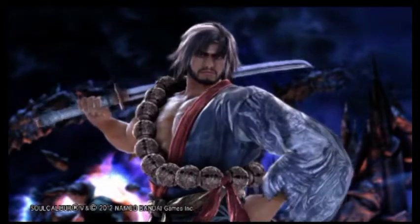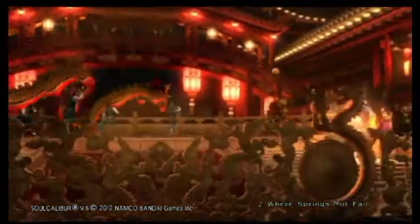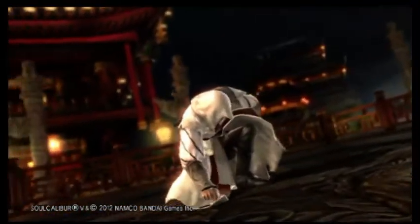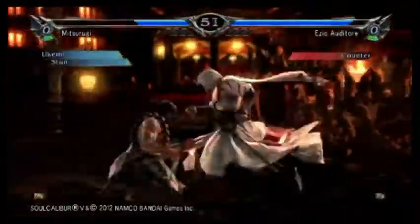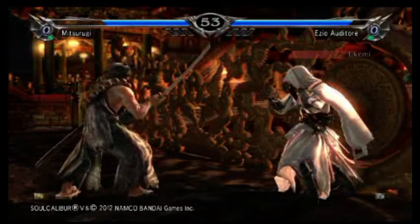So in this third game you're going to see the adaptation that Jimbo can put into me constantly doing the 6B-8 range. He probably gathered a lot of data that I wasn't all that comfortable with certain strings and with certain frame traps that Ezio can put on Mitsurugi. So he really tends to hit me hard with this match. He immediately catches me running.